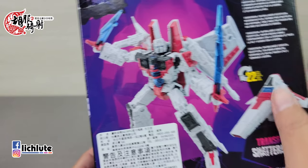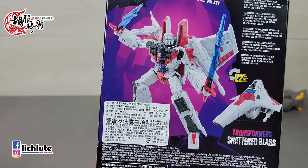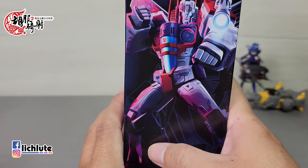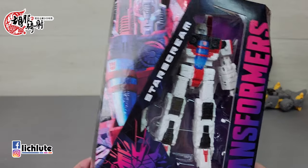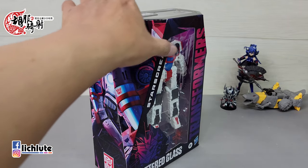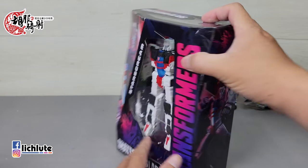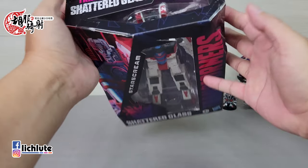欢迎各位再次收看虎步骑车的并行金刚分享时间，这是我们1391集。今天来给大家做的这一款，是镜像版本的Starscream天王星。我当时在网络上看到宣传图的时候，只看到插图，以为是天火，因为这个配色蛮像的——白底红色条纹。后来想一想还是超时空要塞马克罗斯联名，用Starscream的模具重涂，后来看到名字才知道是镜像天王星，又是天王星小队众多重涂中的一个。